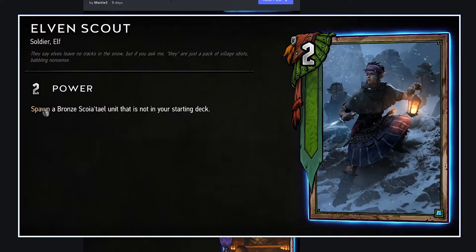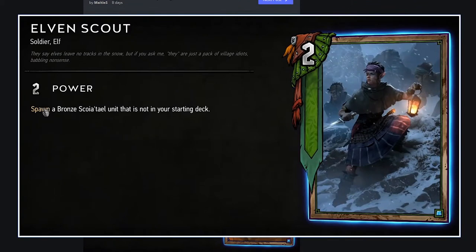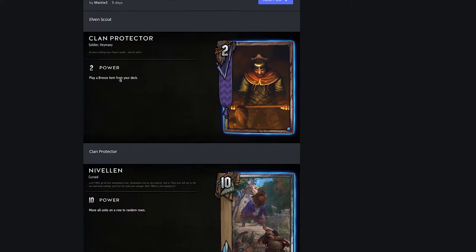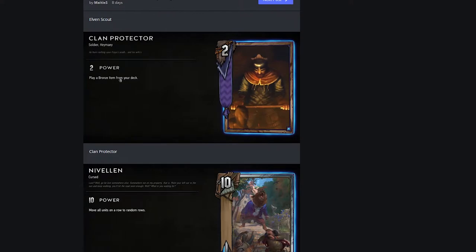Elven Scout, 2 strength bronze Scoia'tael: spawn a bronze Scoia'tael unit not in your starting deck. That seems really bad at a glance. Moving on — this card entirely has to be seen in a specific deck to see how well it works, but at a base level seems bad. Clan Protector: play a bronze item from your deck. It's only 2 strength, but you're getting a bronze item and thinning your deck. Interesting — I'd want to see what bronze items they want to pull. Otherwise I don't think it's all that powerful.